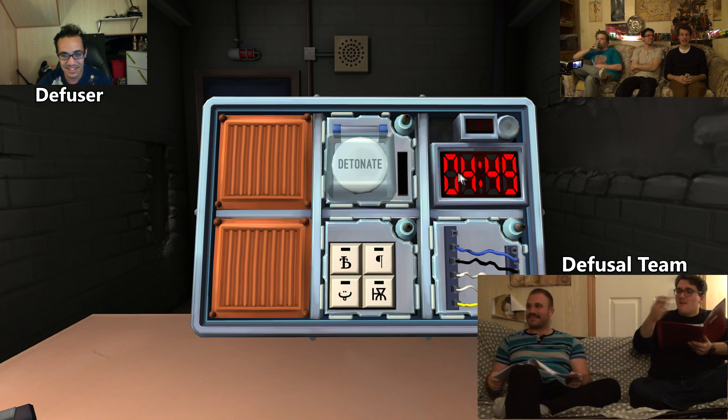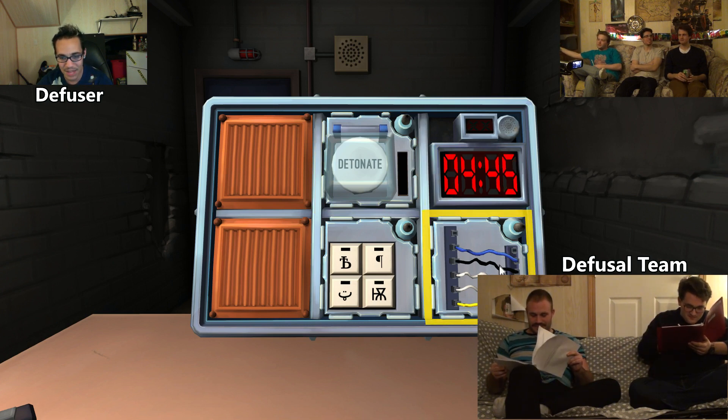Can we ask him stuff? Yeah. How many wires? There's five wires. Five wires — okay. There's blue, a black, two white, and a yellow. In what order? Blue, black, white, white, yellow.